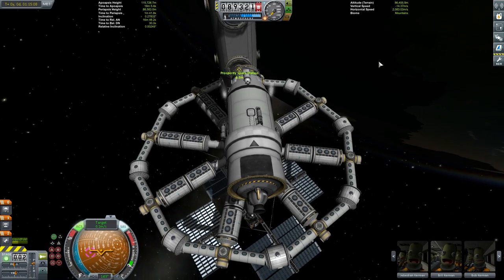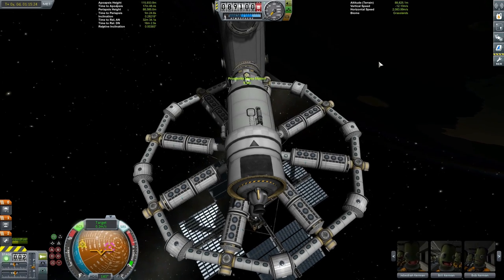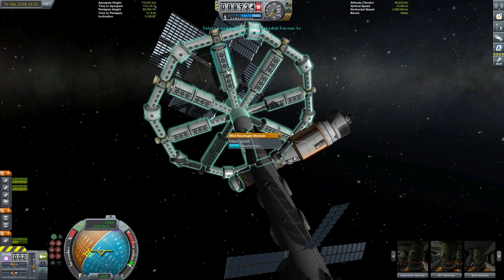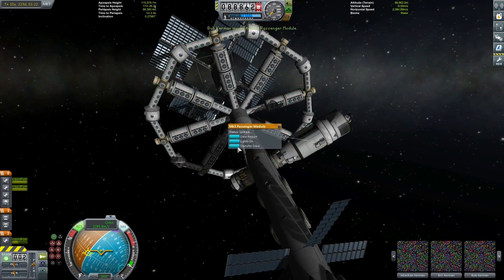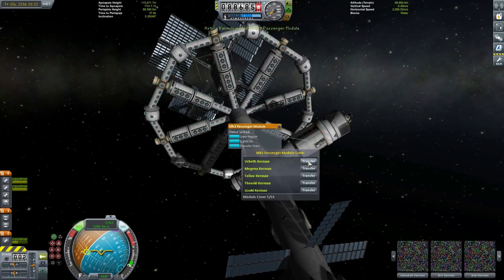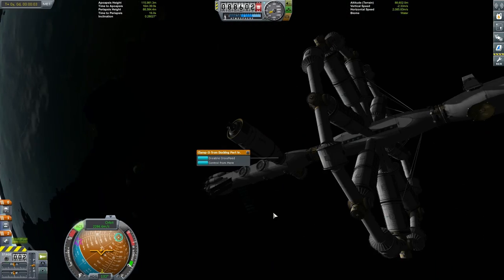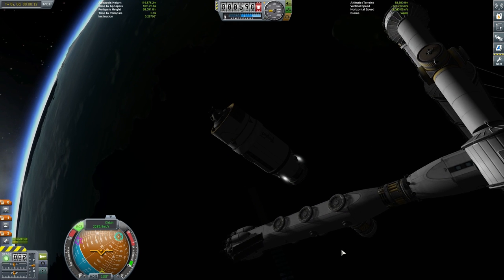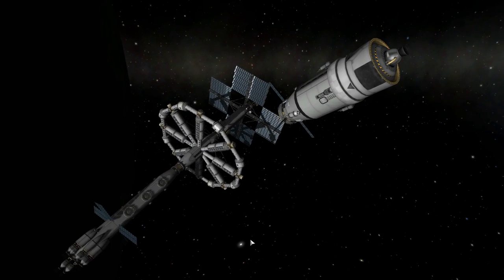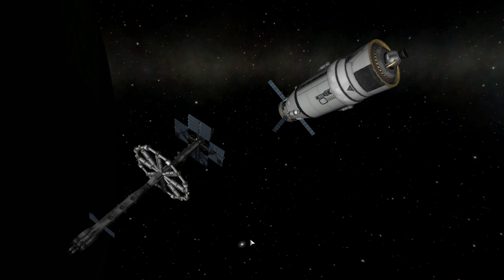I'm doing a pretty poor job of docking because I'm not concentrating — I'm trying to talk at the same time. Come on and dock — finally got it! Now we just need to transfer the Kerbals across by right-clicking on our MK3 passenger module and transferring them into the MK3 passenger module on the Prosperity space station. Fast-forwarding through that, and now we're just going to undock our little transport vessel and maneuver away. It will continue orbiting around Kerbin — this vessel is now here for when we return with the Prosperity space station or have some other use for it.